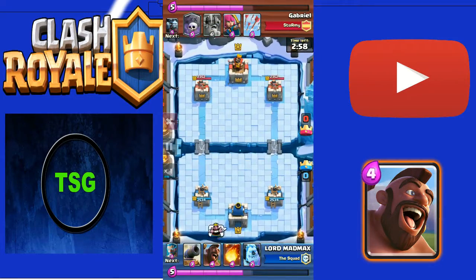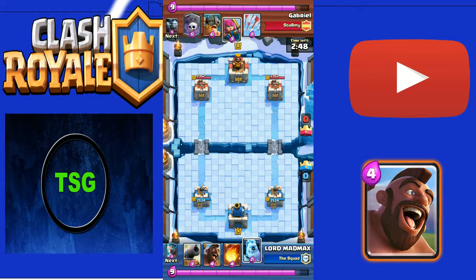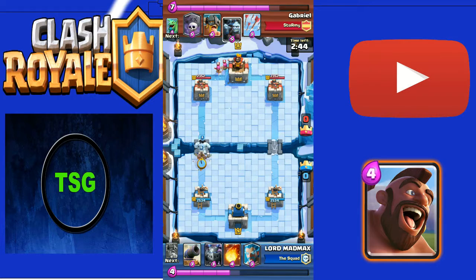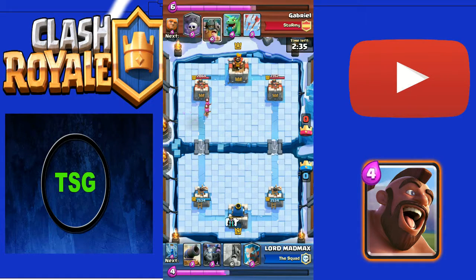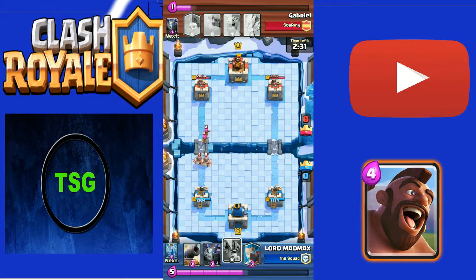Coming into the replay, I had Cannon, Hog, Fireball, and Ice Golem - this is the best opening hand, because when Ice Golem and Hog are in your opening hand it's the best. I deployed Ice Golem and Hog which deals a lot of damage. He played a Minion Horde so I fireballed it - which was actually unnecessary because I had my Ice Wizard. Then he sent in some Archers.